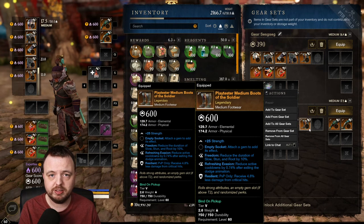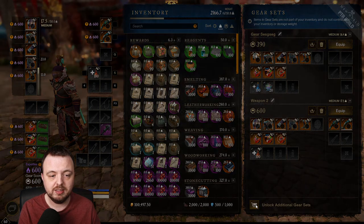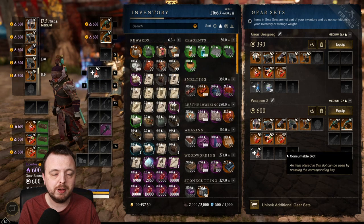You might be wondering about the 'unlock additional gear sets' button. You can press it, but on the PTR it's not available because the store isn't open yet. However, you may be able to unlock more gear sets through the reward track on the season pass, so let's talk about that.